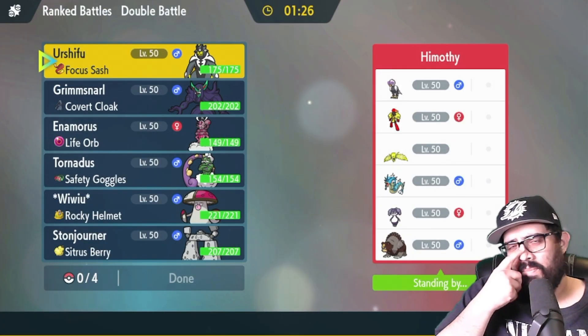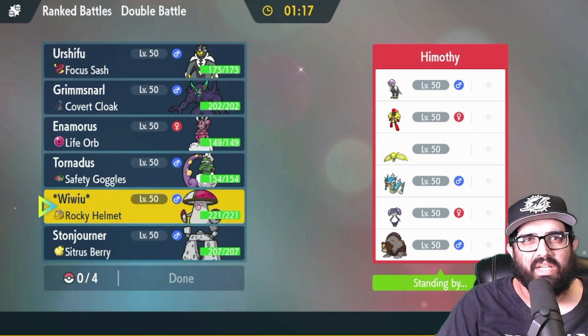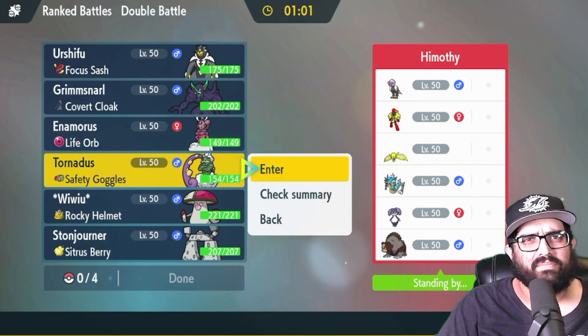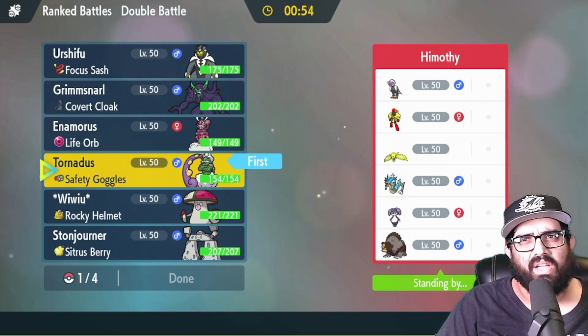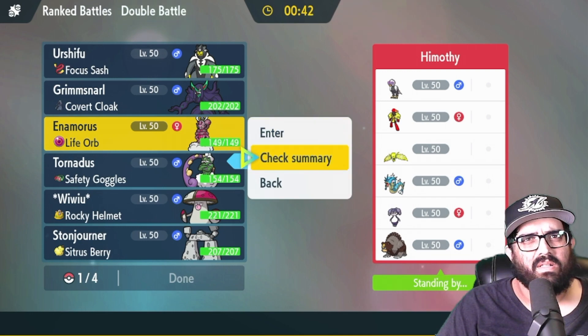We got a match against Himothy. I know what this is — this is a Terra Psychic Eleki team. They put up Terrain, do Terra Psychic, and it's like a massive blast. I saw this on Twitter yesterday. I'm kind of afraid of it. How do we stop it? I think I have to lead Tornadus — but they can set Trick Room. How fast are they?